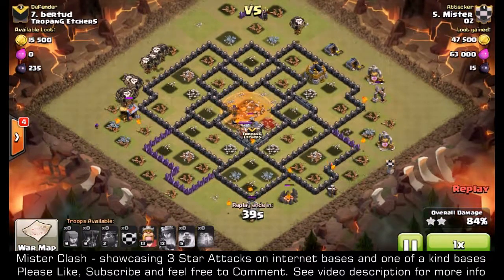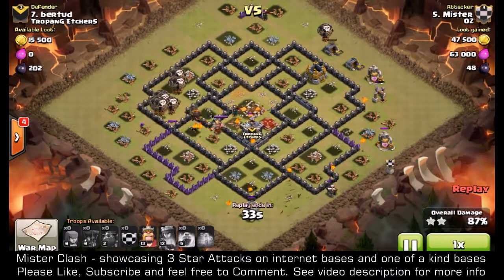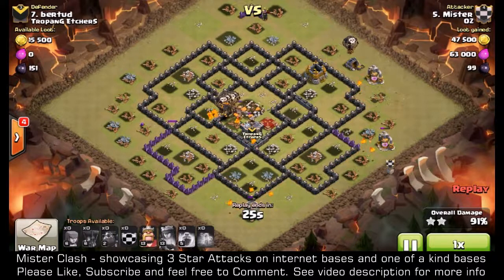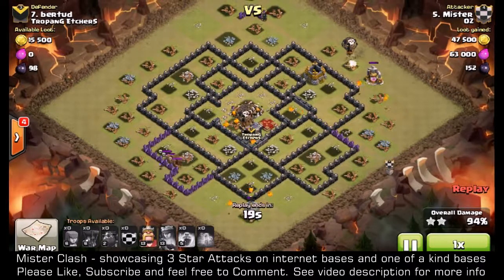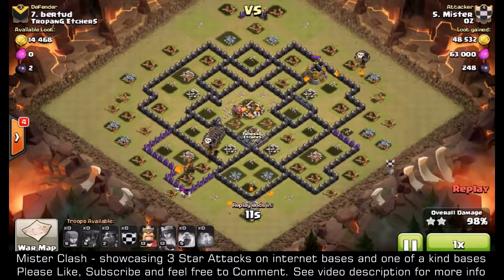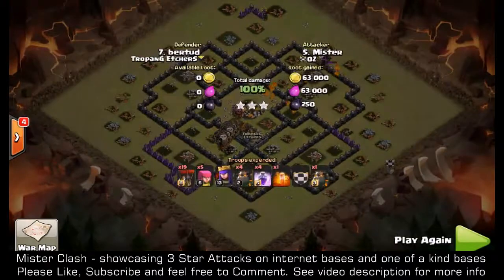I've got plenty of minions so I'm not too worried about it. The balloons have spread and there's plenty of time left on the clock. After they take out the king, I have one archer sitting on the left hitting a wall — that archer moves and triggers a skeleton trap. All the minions and balloons go running after the skeletons. They probably needed to go up top anyway to get the dark storage, but the minions are taking care of that. Only one last gold storage to go and game over — no king needed. Didn't matter the hero strength.